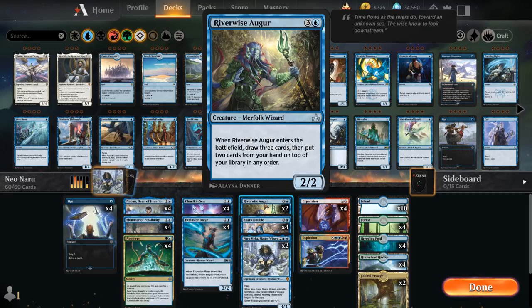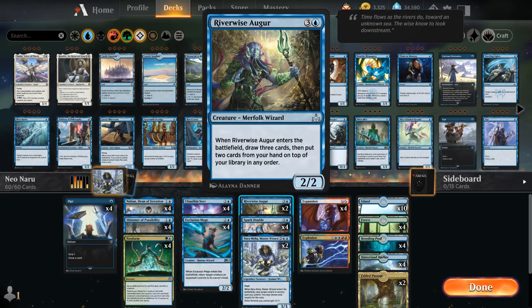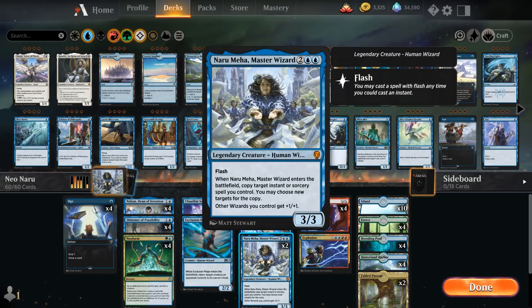Once we get the final copy of Spark Double we can still resolve two Neoforms, which we can use to get Riverwise Augur — a four-mana 2/2 Merfolk Wizard that when it enters the battlefield lets us draw three cards and put two cards from our hand on top of our library in any order. The Augur is also useful if we're holding copies of Spark Double, because then we can get the Augur first, put copies of Spark Double back into our library, and search them up with Neoform to guarantee all four copies of Spark Double in play copying Naru. Once the combo is completed we'll end up with four Spark Doubles copying Naru, a Naru of course, and two Riverwise Augurs.